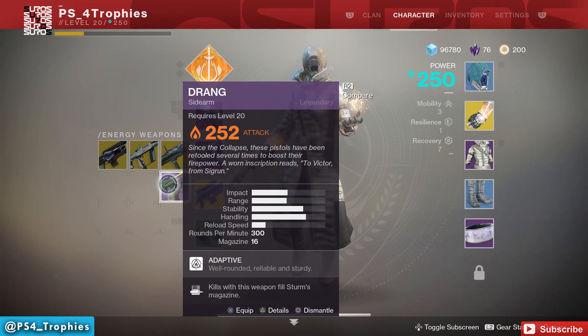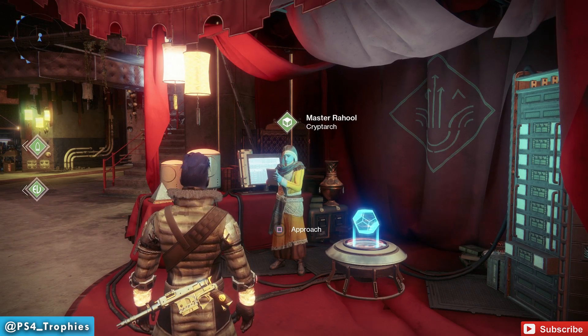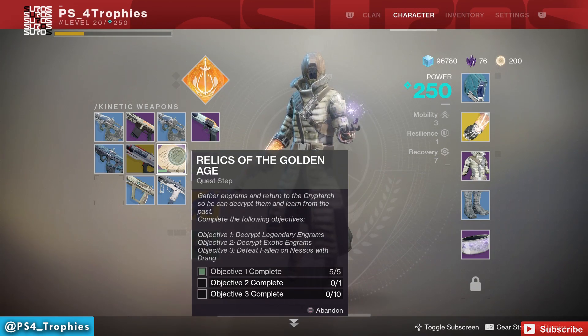You'll also get a note that you need to take back to the Cryptarch. Head back to the Tower and talk to Master Rahool here. You're going to give him the note and he's going to give you the Relics of the Golden Age — this is a multi-step quest with three objectives.